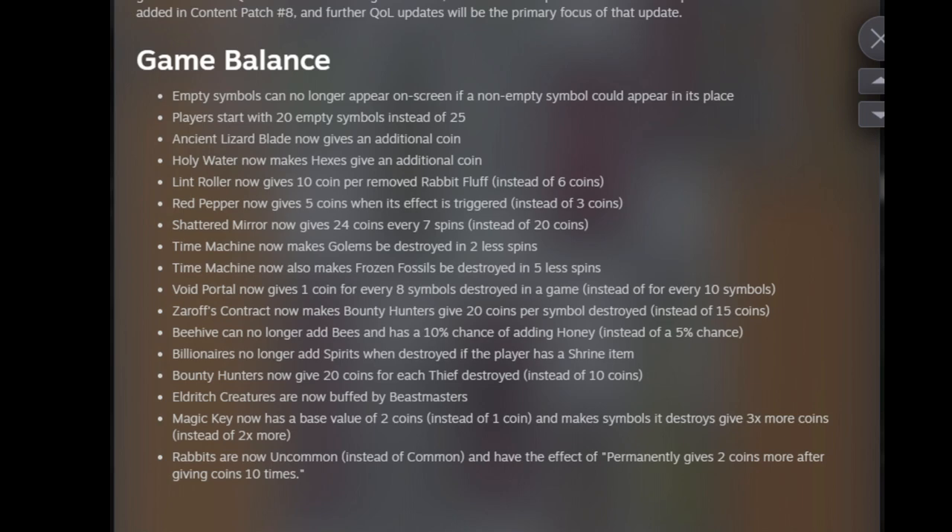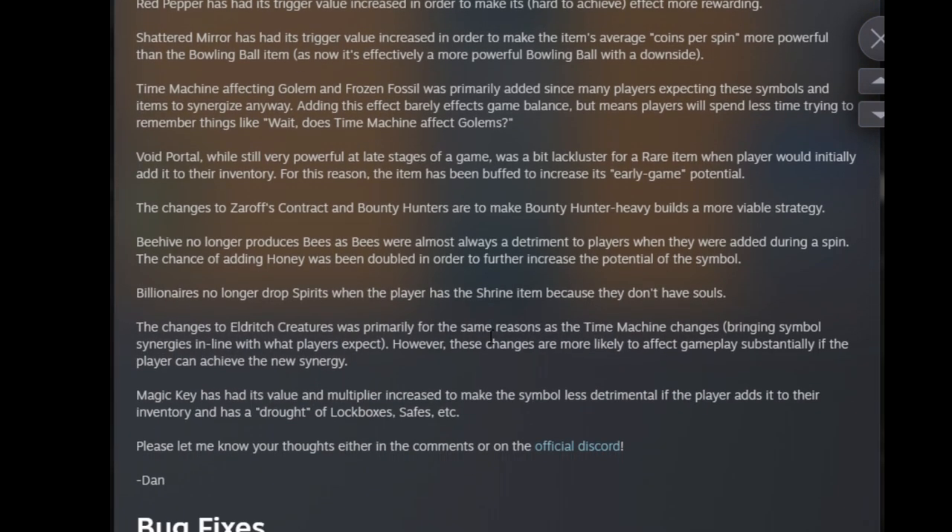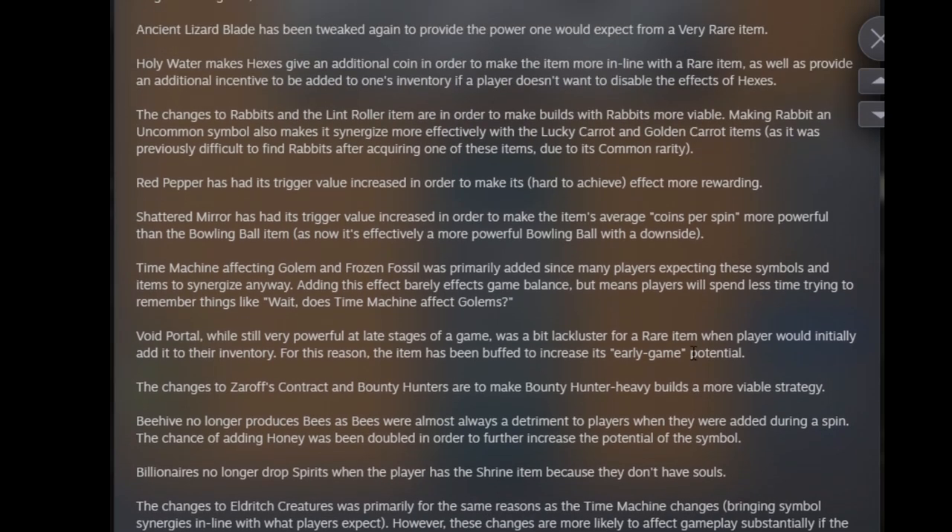Rabbits are now uncommon instead of common, and they permanently give 2 more coins after giving coins 10 times. Rabbits really got a lot better. The moon build is becoming as good as the sun build with flowers — you could get some wolf action, some owl action, some rabbit action. A lot of items now make Rabbits significantly better. If you want to read through what all these changes mean and why they were made, you can pause and read them — they're all right there.